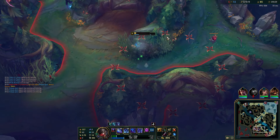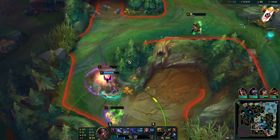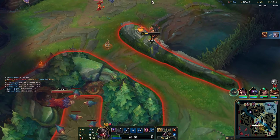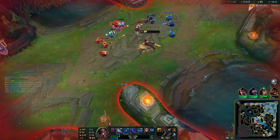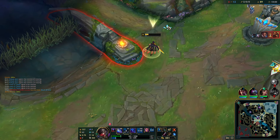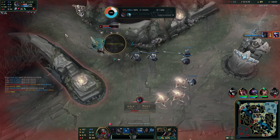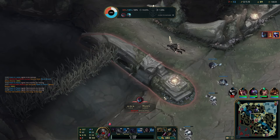I could actually kill Maokai if I play it correctly — if I positioned better in the bush and went for an auto-W-Q combo. Something funny is about to happen: keep a note of where Maokai was — that red buff. So I recall, run toward the turret, and somehow Maokai is gonna fly into us. I remember this moment now, which is why I mentioned it.